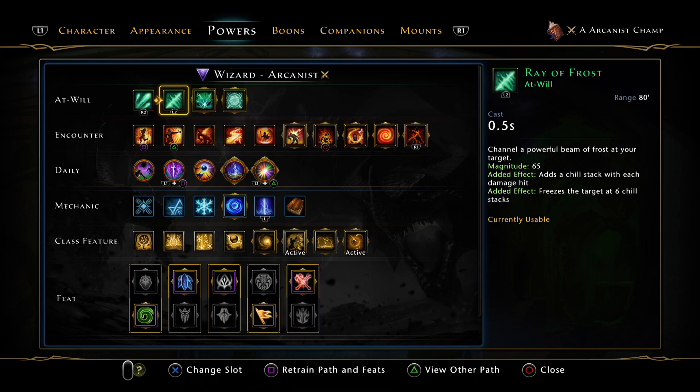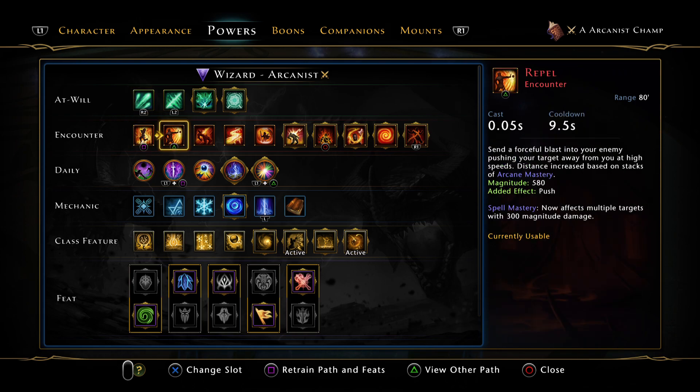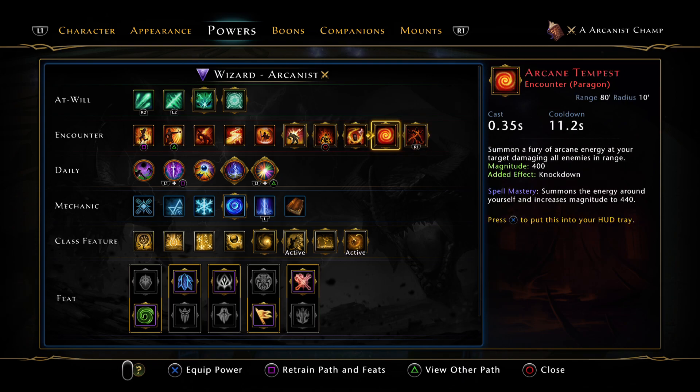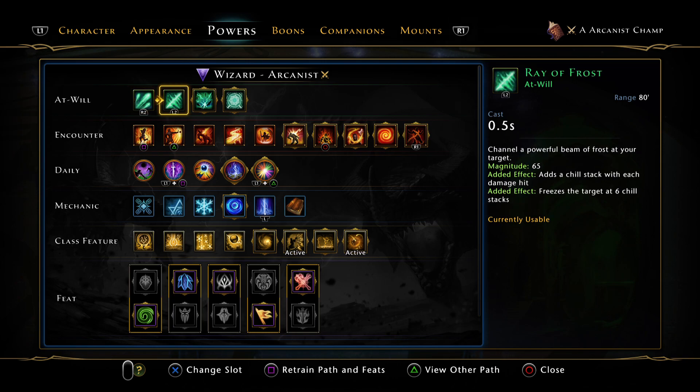For powers, I run Ray of Frost. I can use Magic Missile occasionally to get arcane stacks up, but all your powers are arcane so you just need to stack them. I don't like at-will cancelling, so I run Ray of Frost on both slots. The only time I change is for AoE content — sometimes I'll run Chilling Cloud for Tiamat because of the Critical Burn enchantment.